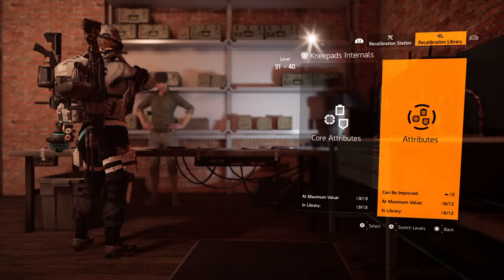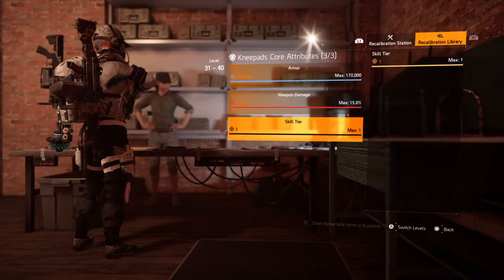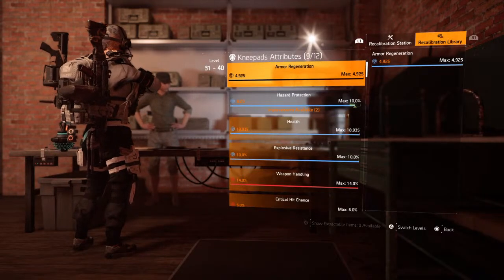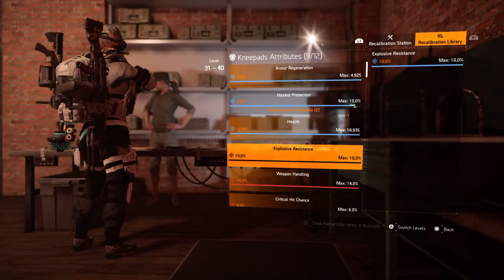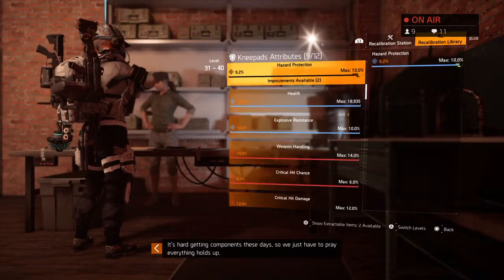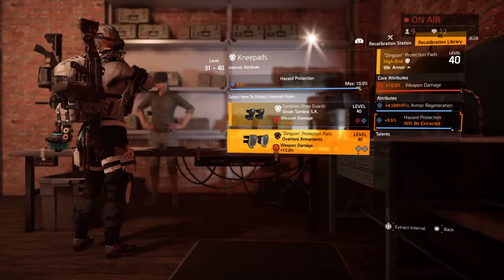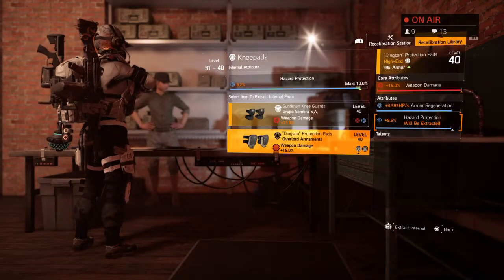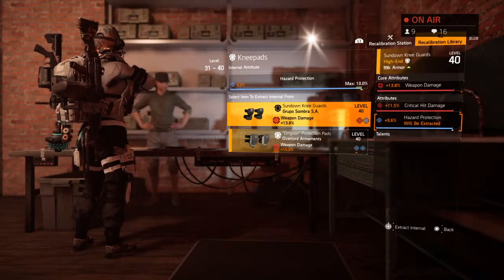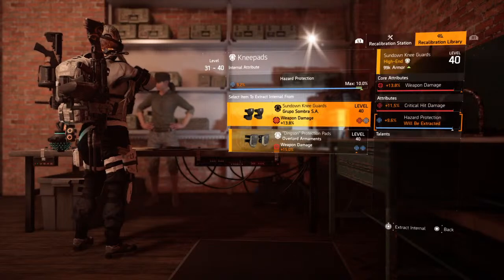So you've got the core attribute and then you've got the regular attribute. Core attributes are things like armor, weapon damage, and skill tier that you can roll there. And then over here, attributes are the minor attributes on the gear — armor regen, hash protection, weapon handling, explosive resistance, critical hit chance, and so on. I already have a max roll for crit chance there, but I don't have a fully max roll for hash protection, though I have something here where I can increase it just a little bit more. You can take these particular stats and store them in your library, and by storing them you can use them at a later date to transfer to gear.